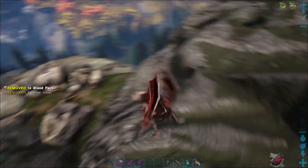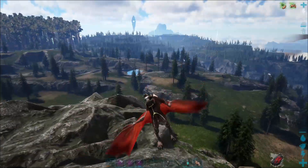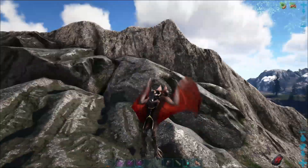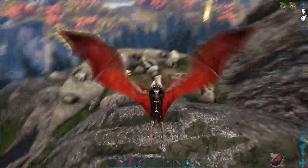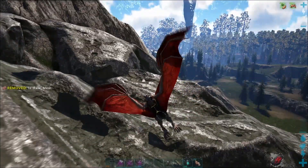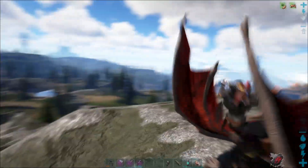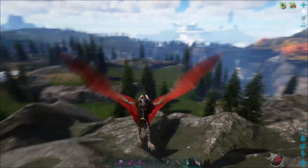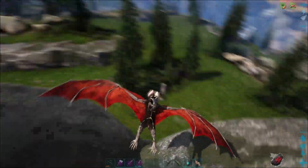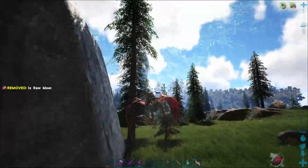There is not a Giga present in this particular area — this is sort of the same general area where we found the one we ended up taming a few episodes back. I'm going to show you, especially on single player, what you wanna do if you don't wanna dino wipe but you wanna work with the spawns. I don't expect it to work right away, but hopefully we can get something to happen. I'll take us to the other place where I know they spawn — I haven't seen one there myself yet, but you can be pretty sure they do appear there.